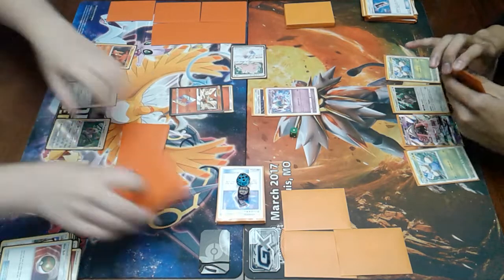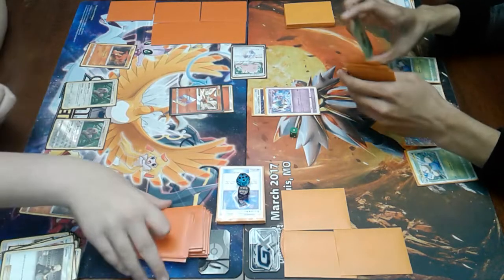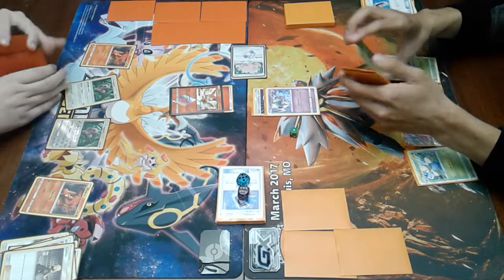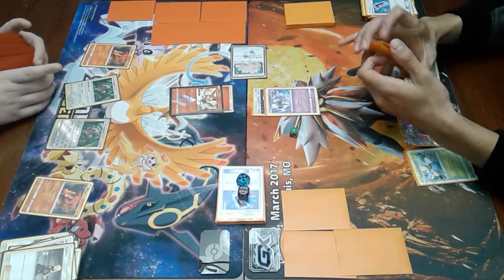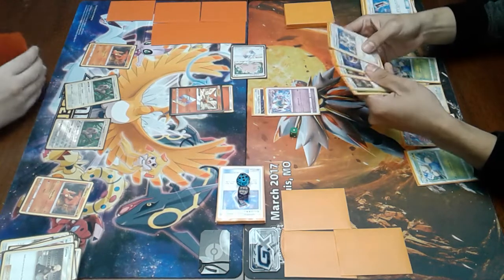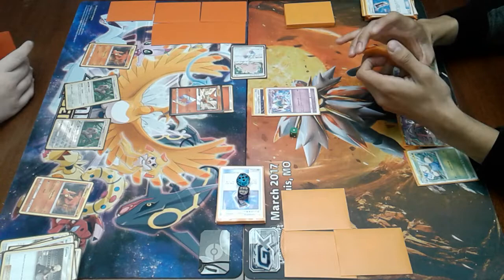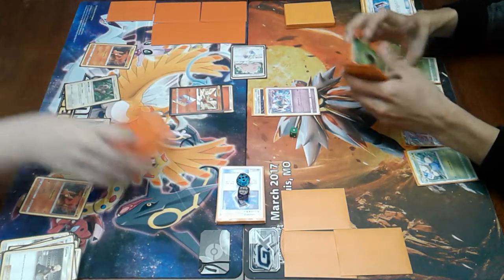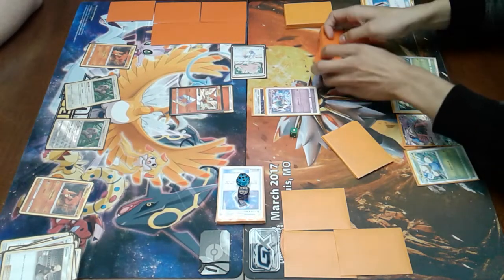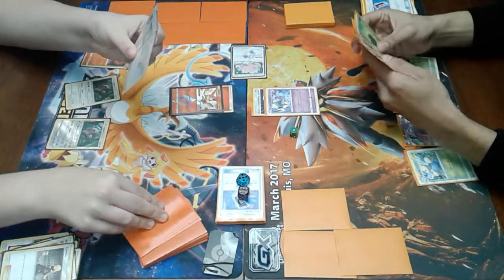And since Ditto is technically a Prism Star, I'll put it right there. I'll try a Nest Ball. I do have those 40 orange sleeves on me. You mean 60? No, 40 — 20 are at home. I forgot to put them in the Zapdos deck box. The good thing about Lost March is that you can't cap your damage — unlike Night March from back in the day and in Expanded where you cap at 240 with Marshadow GX.